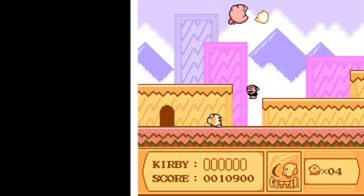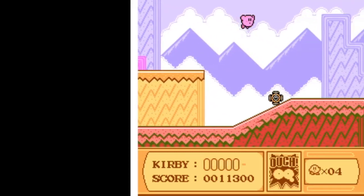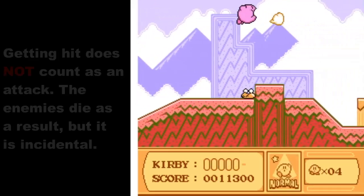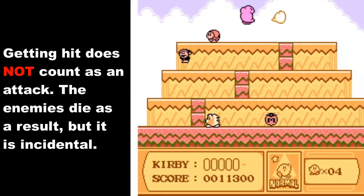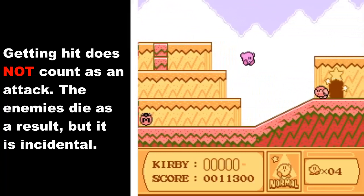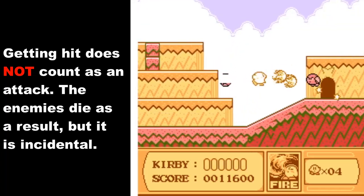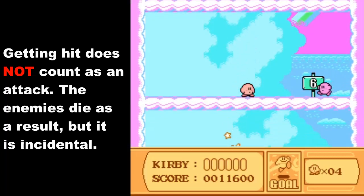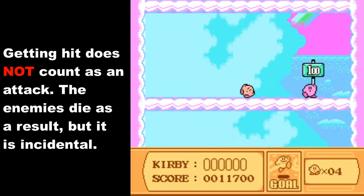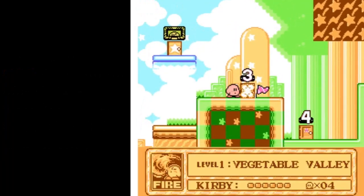One more thing I should mention because it will come up in questions: if you happen to run into an enemy and they explode and die on their own, that does not constitute a normal attack. Because you're not really attacking them — you're just running into them, taking a hit. That is incidental contact, it's not considered an attack. I don't advise doing that with every single enemy because you're putting yourself at risk, but to be clear, running into an enemy and making them explode as incidental contact does not count as a normal attack.